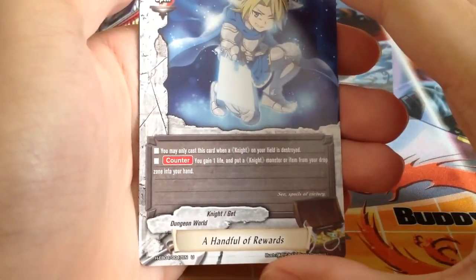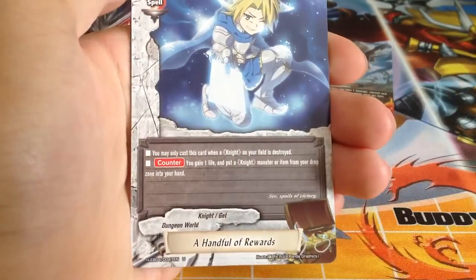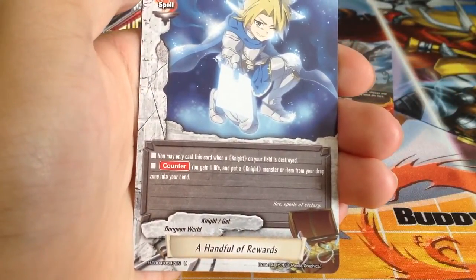A handful of rewards — a knight consistency spell: when a knight on your field is destroyed, gain 1 life and put a knight monster or item from the drop zone into your hand.